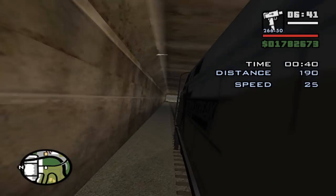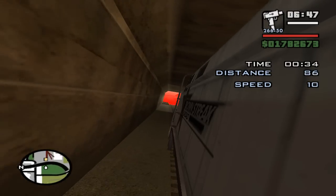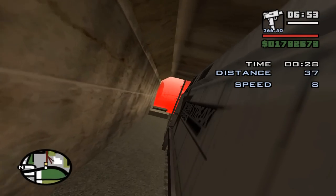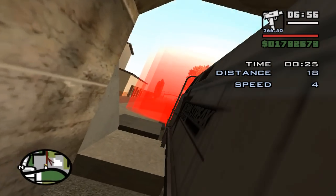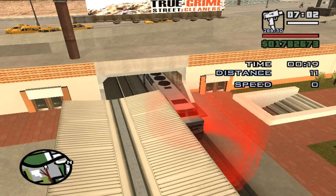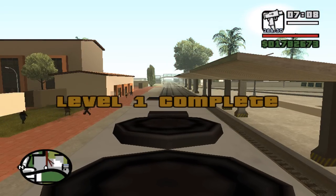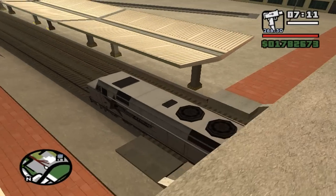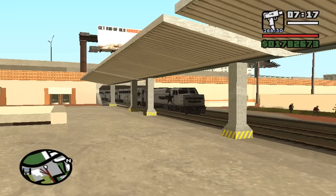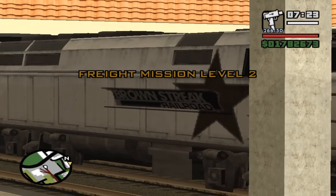There it is — level one complete! To start level two, just hit R3 on your PS2 controller again, or if you're a PC player just hit 2 or whatever you have it programmed on.